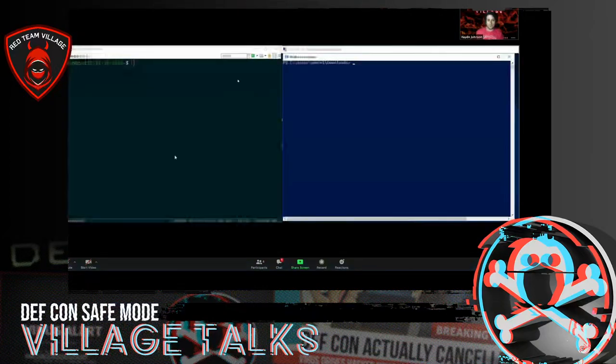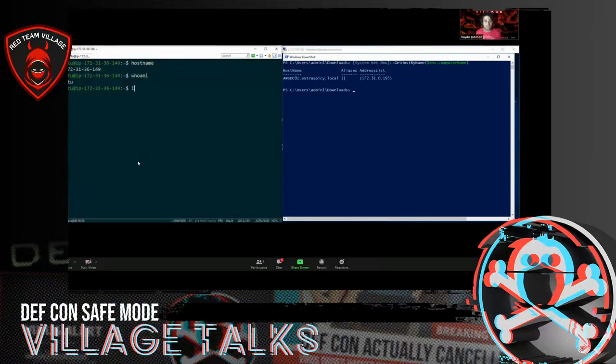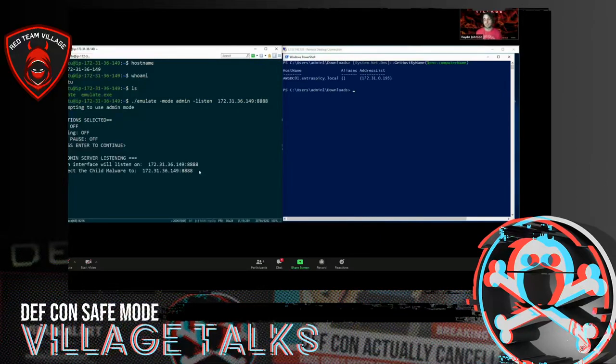In the demo, the host in the cloud is called Ubuntu. I set up a lab with a domain controller. It's just ./emulate, the mode is admin, and you choose the listening IP address and port — just 8888. The options are on the left: TLS, none; logging, none; pause, none. It even tells you where to connect the client. When you run the executable, you choose client mode, do client connect with the same IP address and ports, and it should just connect nice and easily.